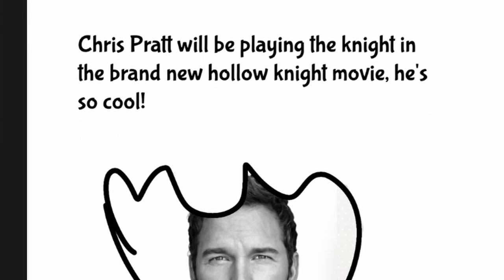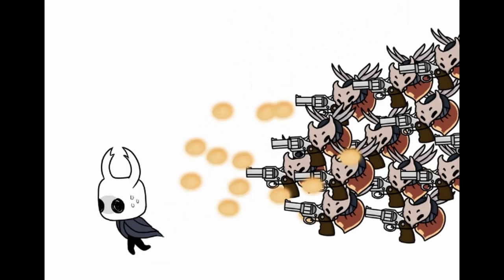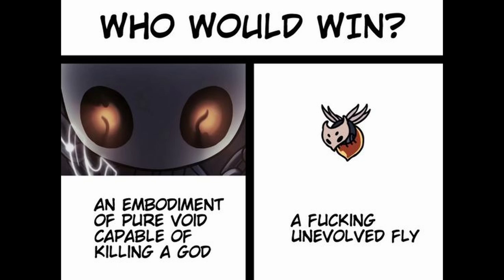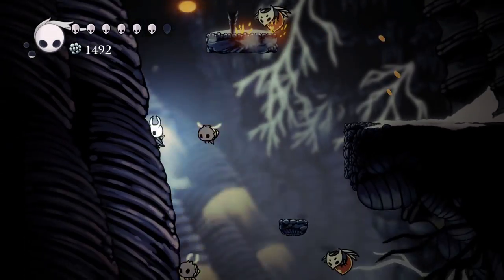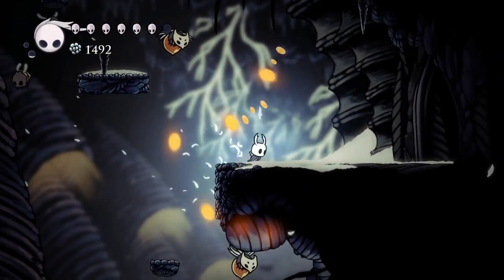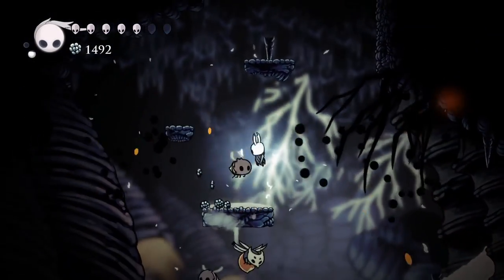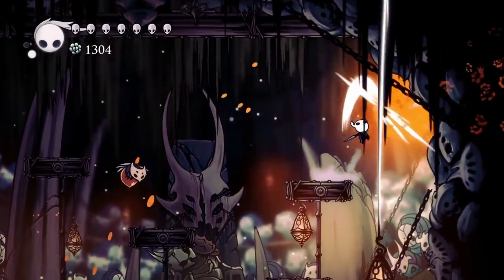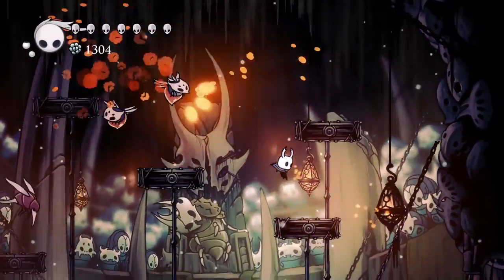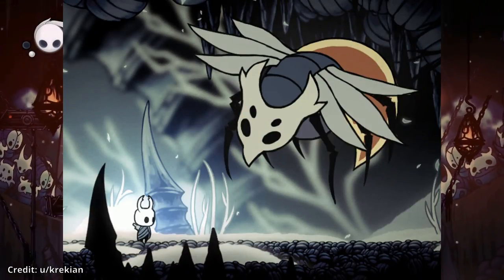Primal Aspid bad. One Hollow Knight opinion that unifies every race, religion, nationality, and political stance is that Primal Aspids are annoying bastards to fight. It's not a super complex enemy—basically just a bee that shoots in three directions—but the way many of them are placed in dangerous areas, combined with their projectiles' range and spread, makes them a nuisance. It's such a big meme that several pieces of fan art depict a Primal Aspid-based boss that people claim would be the hardest boss in the game.